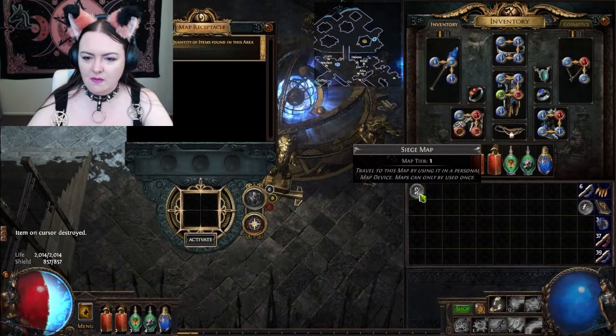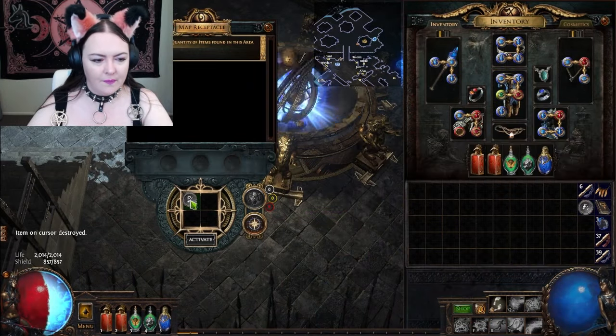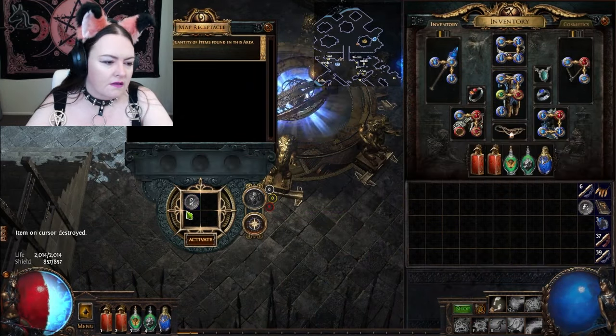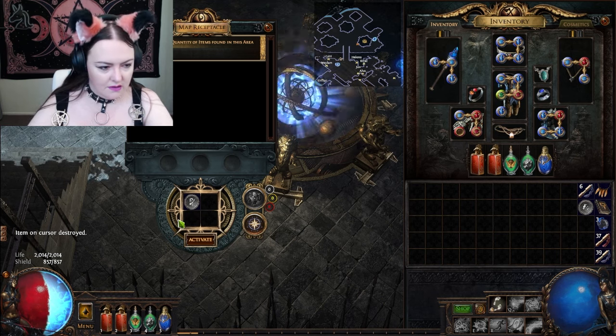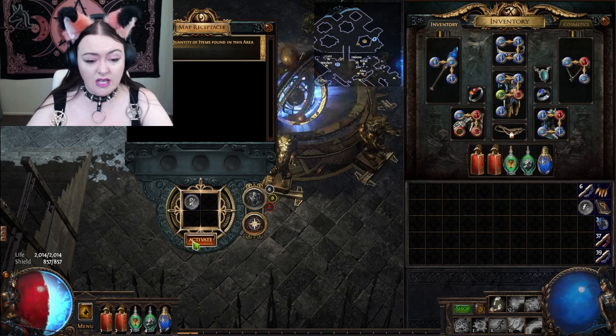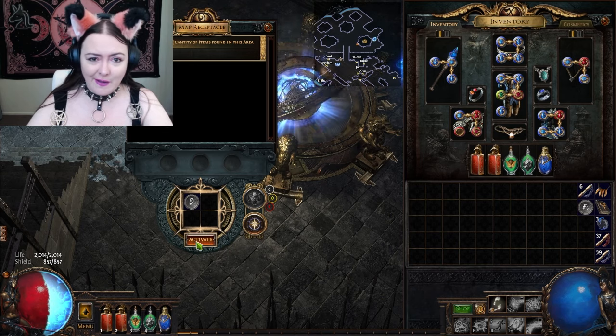I don't know if I'm ready for the tier 2 map yet, but let's try the siege map. 25 could be magic, so blue, and 6 to 10 they have to be yellow, 11 to 16 they have to be red and corrupted. Jeez, they don't ask for much.